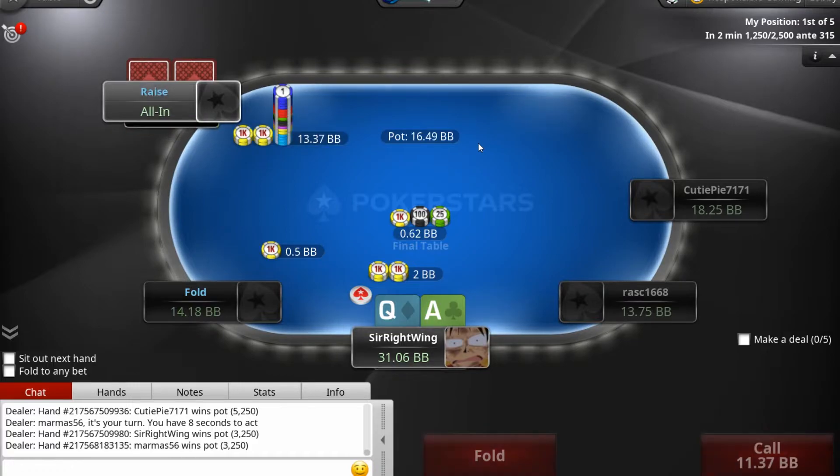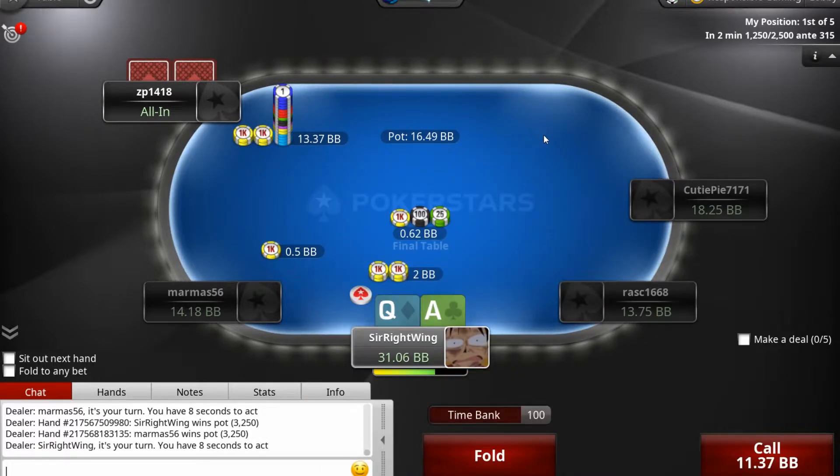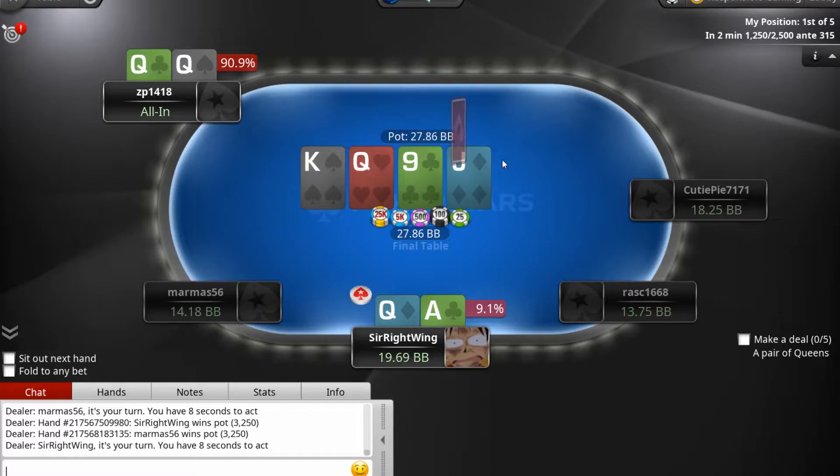How are they going to react? This guy is the bottom stack. Our showdown value is pretty decent — let's go for it. Oh, pocket queens... and he hit trips. Wow, dang.